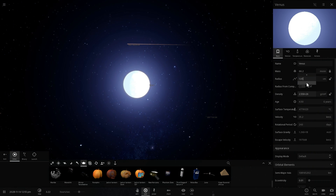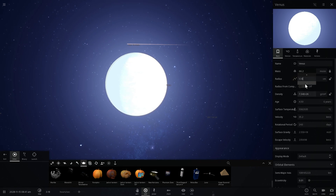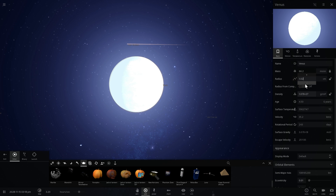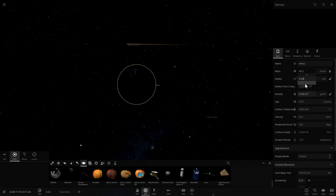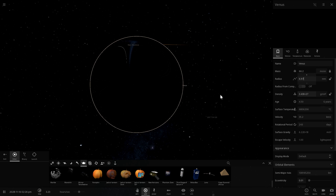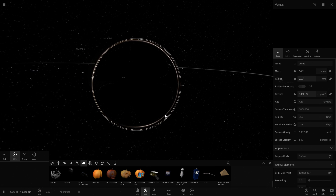We're going to create a black hole that's probably bigger than Mars but definitely not as big as other objects. Right around 1 centimeter — maybe a little less — a few millimeters. It looks like it was about 7 millimeters in size. That is essentially your Venus black hole.